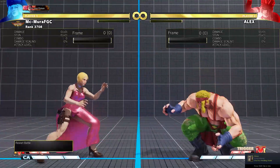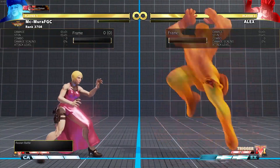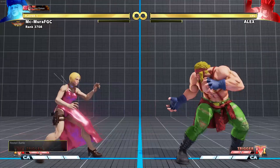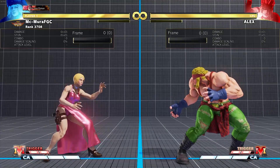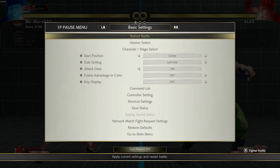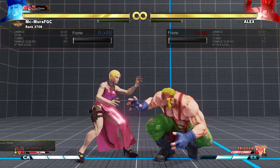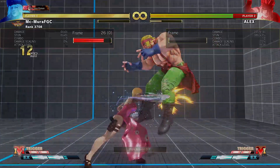Because his anti-airs are slow, if you see him flash yellow you can neutral jump, and even if he blocks you are at an advantage. So there are a couple of ways to deal with the stomps: neutral jumping, v-shifting, anti-airs, or v-reversaling. Similarly for the command grab, you can neutral jump and punish it or v-shift and punish — it's a little risky to v-shift but it is possible.